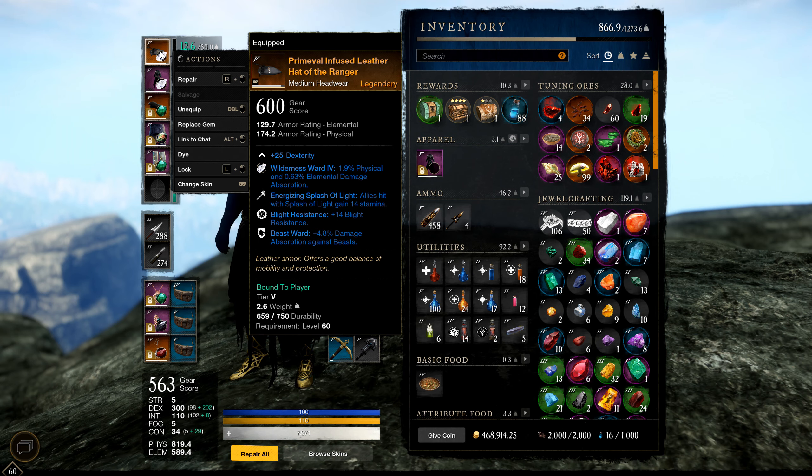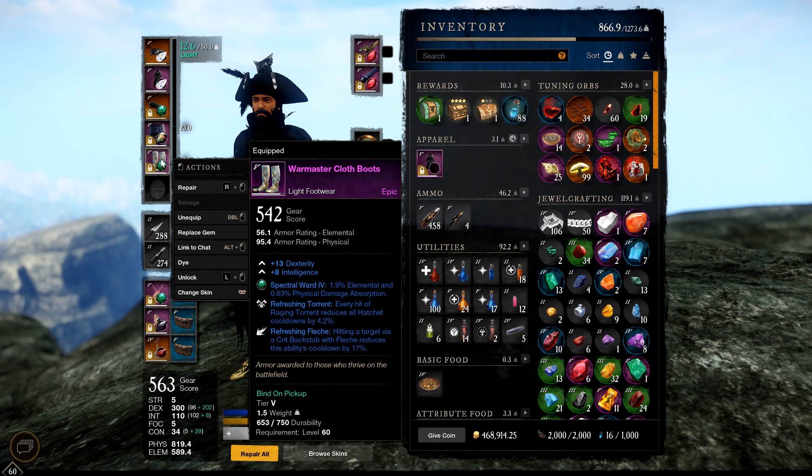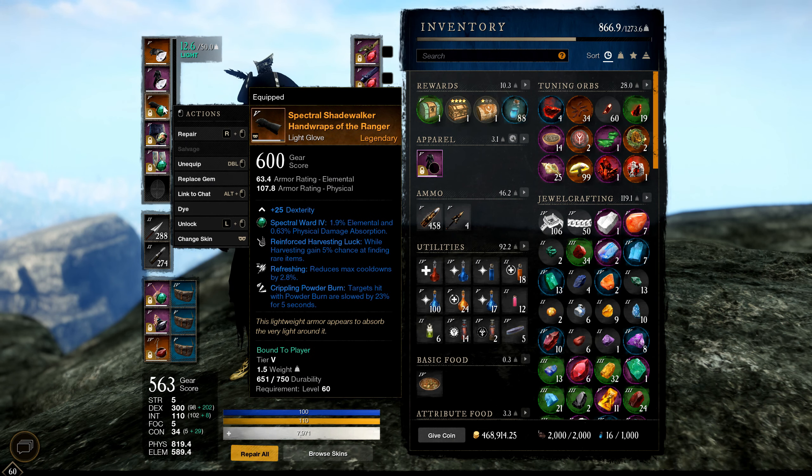We have a 600 gear score hat — no important perks of note there. On my chest piece we have Refreshing Fash which reduces the Fash cooldown by 18% whenever we get a crit. The crit synergy with Fash is strong. We also have Resilient, which allows crits to do less damage to us. Both are really strong — generally you only want one Refreshing Fash passive since they don't stack. On my boots I have it too, and they don't stack — it takes the higher value of the two.